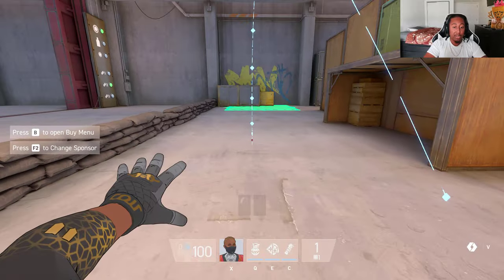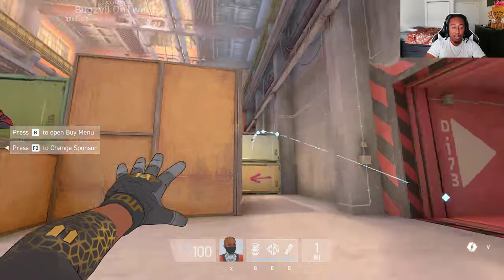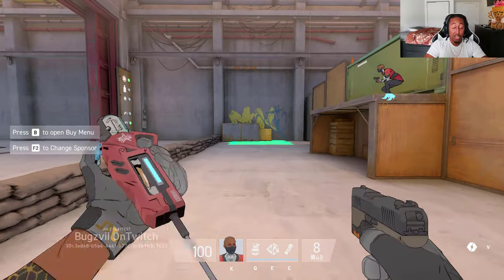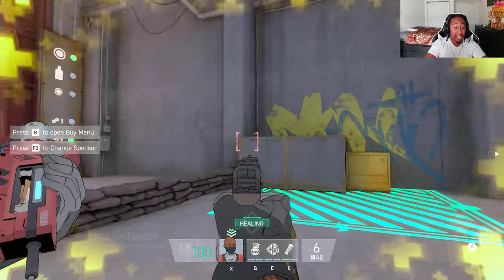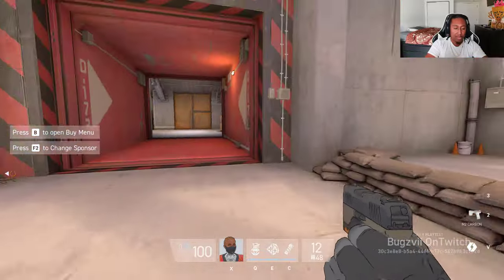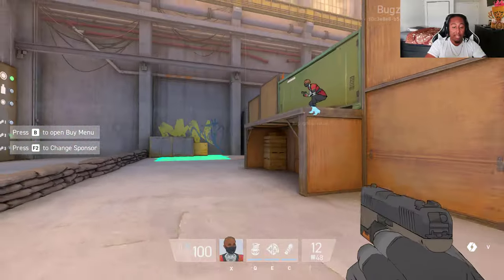When throwing the grenade you can underhand it as you please — the radius is pretty big but nothing too crazy. You can also cancel all abilities by deploying another ability. With the Adrenaline Link you can walk around while healing — you are slower, but you can still aim and shoot with full accuracy. You can also overheal by just keeping it active, so even at 100% health you'll still gain healing.